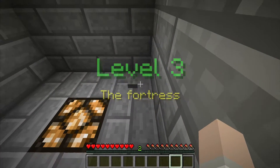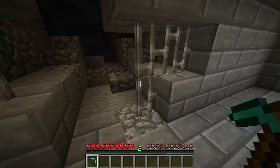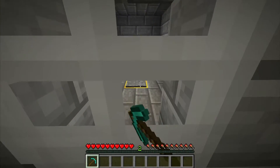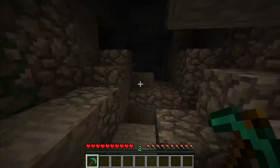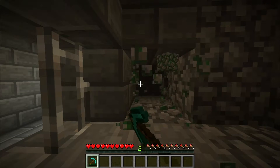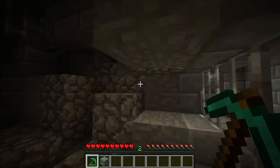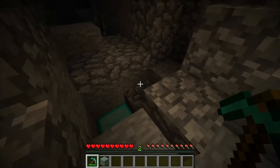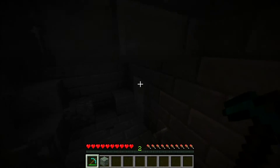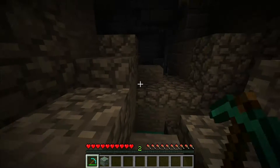That gives me a pickaxe that can break mossy stone. Let's be on the lookout for mossy stone — that's how we get out. So we're eventually going to be finding the button, likely. Found some mossy stone. So that opened something up, but what? I think it was that.